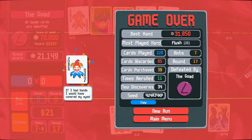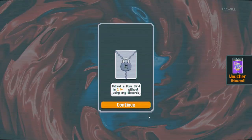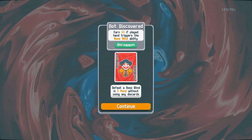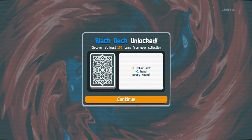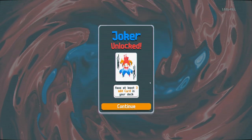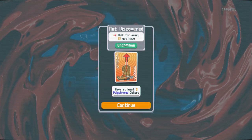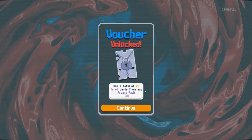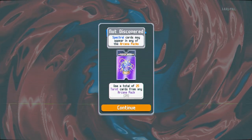If I had hands I would have covered my eyes. Anyway, that is the full release of Balatro. Got some unlocks from that run: defeat a boss blind in one hand without using discards, earn $8 if the hand triggers the boss blind ability, black deck unlocked by discovering at least 100 items, plus one joker slot minus one hand, have at least three wild cards — that's the smeared joker, very interesting. Have at least two polychrome jokers to unlock the cowboy boot. Use a total of 25 tarot cards to unlock the voucher where spectral cards may appear in any arcana packs.